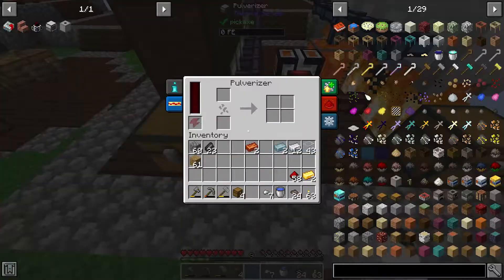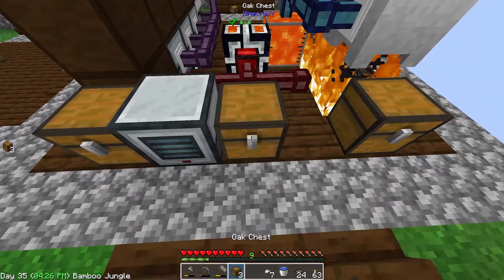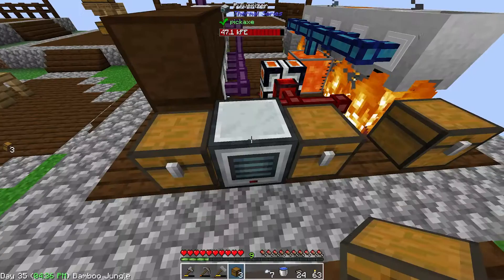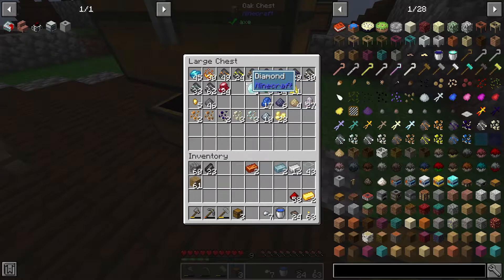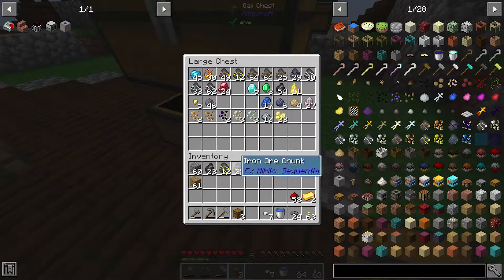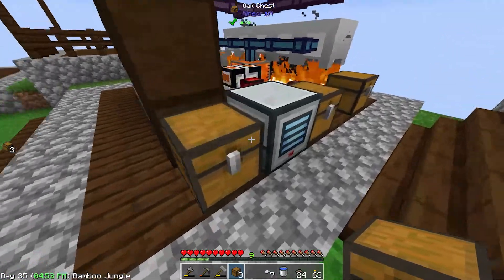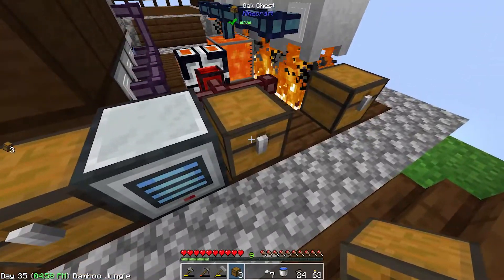I'm going to place it here. My thought process is that this will take in power, take input, and put it into an output chest. On here we're going to set the left side to auto input and the right side to auto output. Let's grab half a stack of those and some iron and gold — usually pretty useful starting out. Good, and it's automatically working and should come out here and go into this spot.